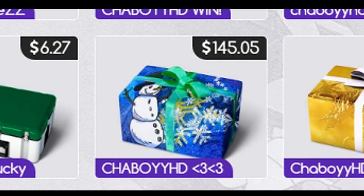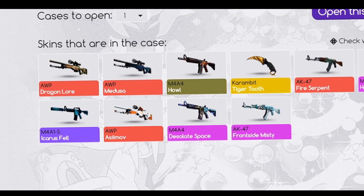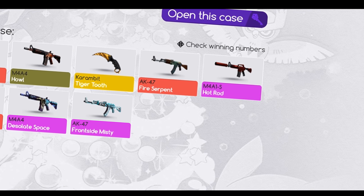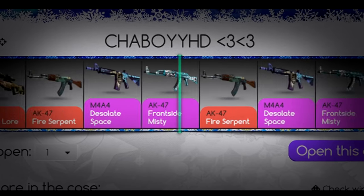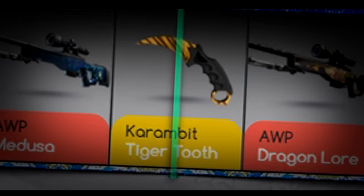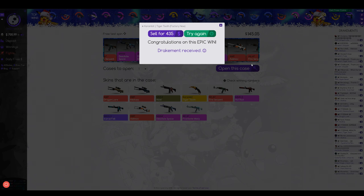This guy's got a snowman on his case, but it's $145 for one case. Let's check what's in this case — it's actually a sexy case, but $145, that's quite a lot of money. Let's open the case. Karambit Tiger Tooth — sell for $435! Seems like we made profit. We'll open that again. Asimov. At least we made profit in the first case, so that's a win-win.